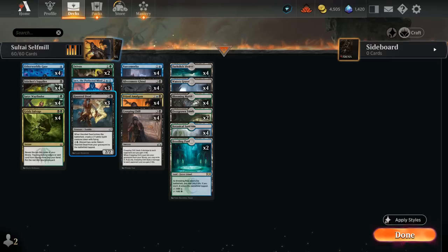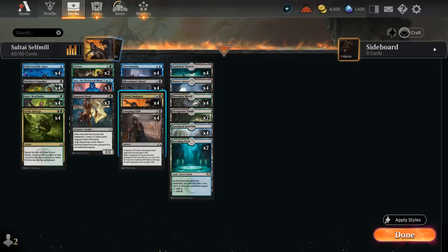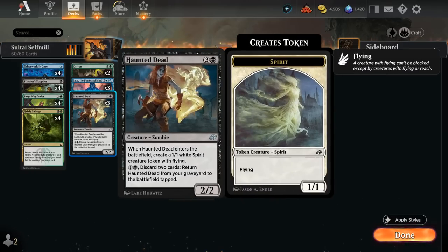We also have three copies of Haunted Dead, which we often want in our graveyard so we can use its 1 and a black ability: discard two cards and return Haunted Dead from our graveyard to the battlefield tapped, joined by a 1/1 Spirit token that enters untapped. By returning Haunted Dead we also enable Prized Amalgam — so we could discard two copies of Amalgam, then get them both back along with the 2/2 and 1/1 flyer at end of turn. Haunted Dead can also be hardcast for 4 mana, but that's not our main plan.